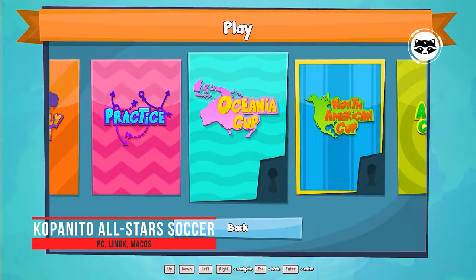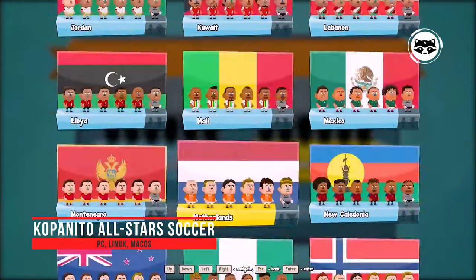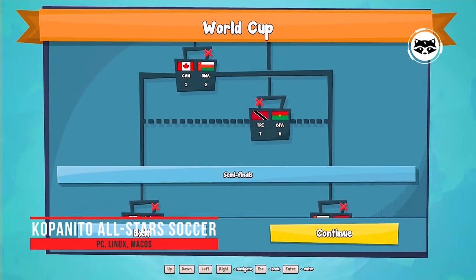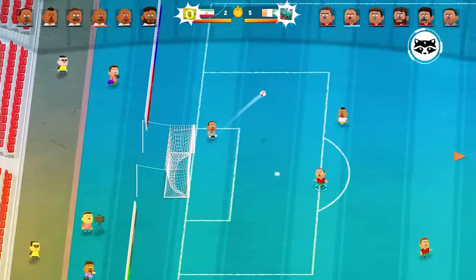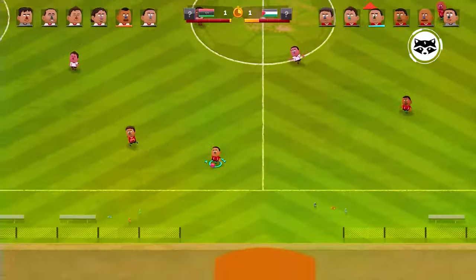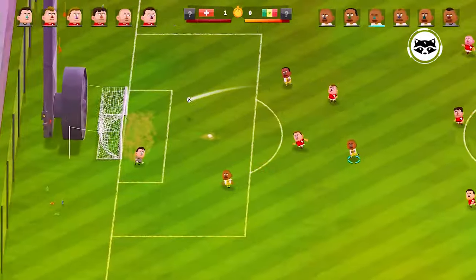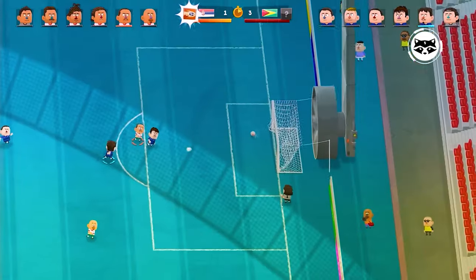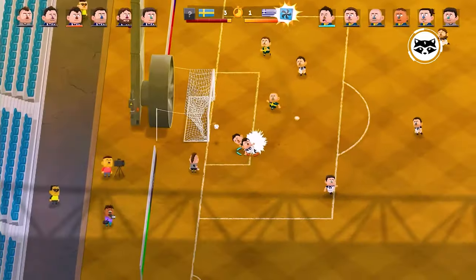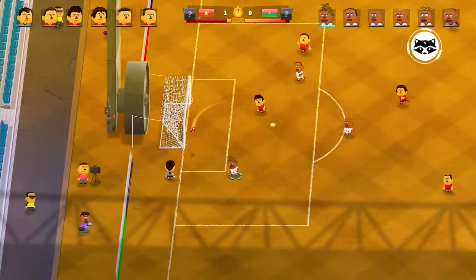Copanito All-Star Soccer is a casual cartoon soccer simulator for young gamers or those who just want to play without worrying about rules, clubs, or tactics. Matches are simplified to the utmost, and there are over 100 teams from around the world to choose from — you can lead any of them to victory in tournaments. The simulator is definitely not realistic, but that's not a minus; it has found its audience and is worth a try.